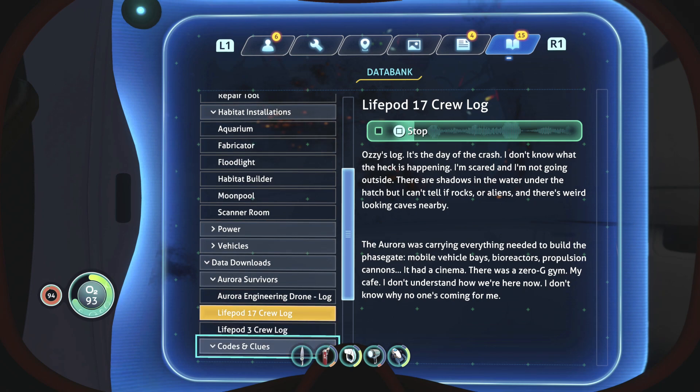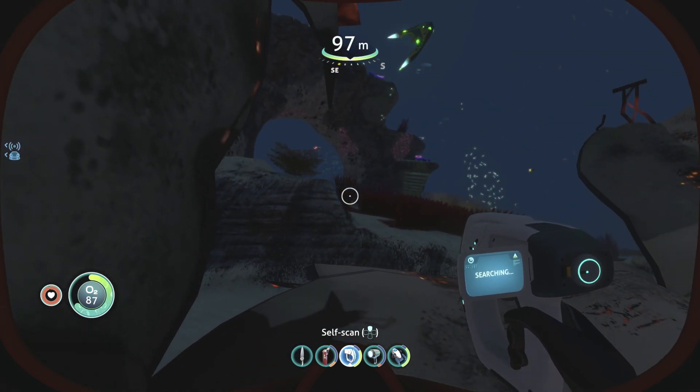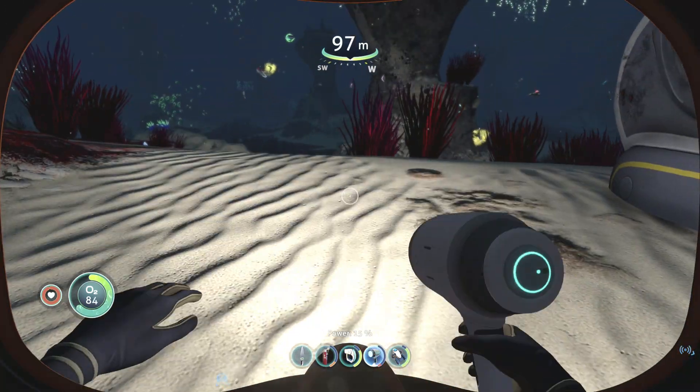The day of the crash. I don't know what the heck has happened. I'm scared and I'm not going outside. There are shadows in the water under the hatch, but I can't tell if they're rocks or aliens. There are weird-looking caves nearby. The Aurora was carrying everything needed to build the phase gate - mobile vehicle bays, bioreactors, propulsion cannons. It had a cinema, a zero-g gym, my cafe. I don't understand how we're here now. I don't know why no one's coming for me. Alright, so let's go check the caves out.